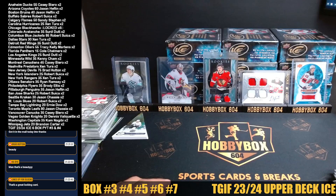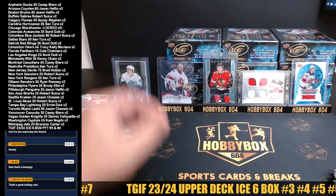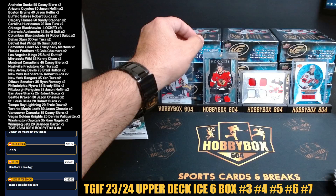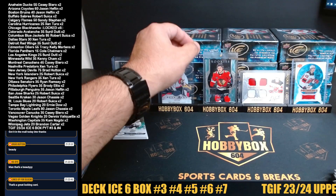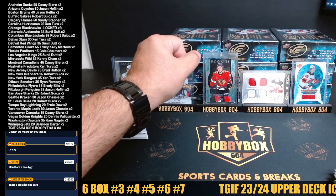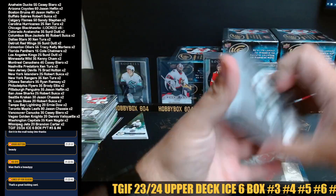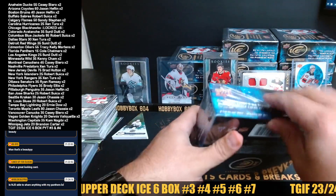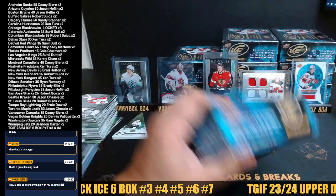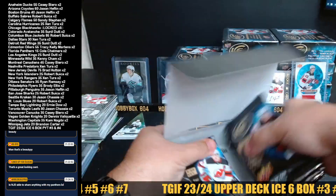All right box four belongs to Sandy. Boxes four and five are Sandy's — Cam one, Heflin two, Chassis three, Sandy four and five. Sandy you're next, let's see if we can get you a Bedard.